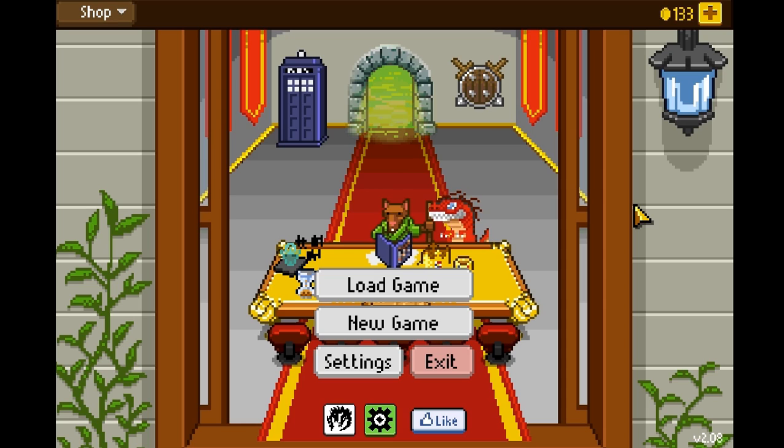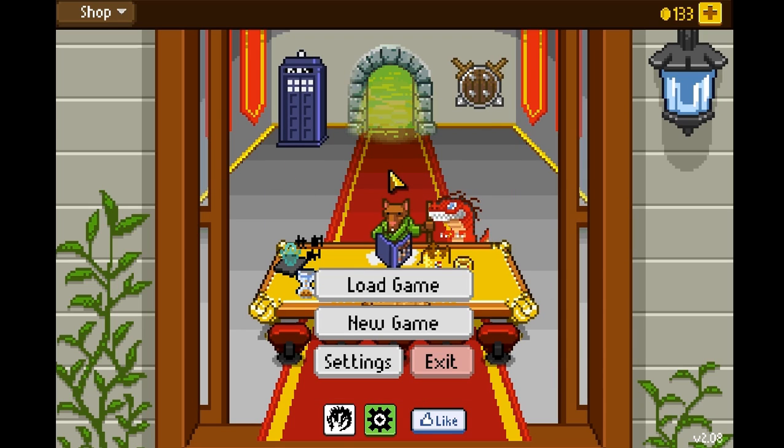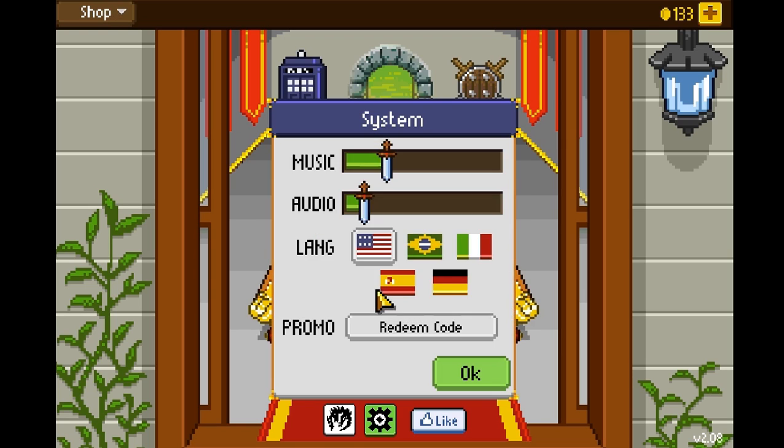For our video game review, first things we always have to do: what are the options? How can we customize our experience? Obviously you can't really mess with the graphical settings at all, because the entire game is meant to be 8-bit. Same with the audio — it's meant to have that old retro D&D feel, like the cool little pixels from the 80s and 90s. All we can really adjust is the music and the audio, which is basically the chirp chirps when NPCs talk. It supports English, Portuguese, Italian, Spanish, and German.